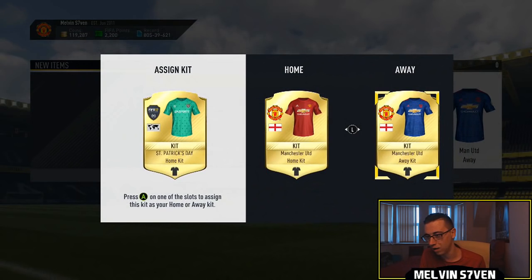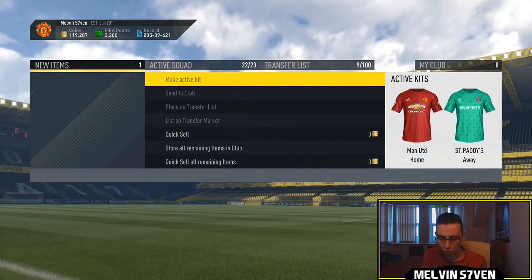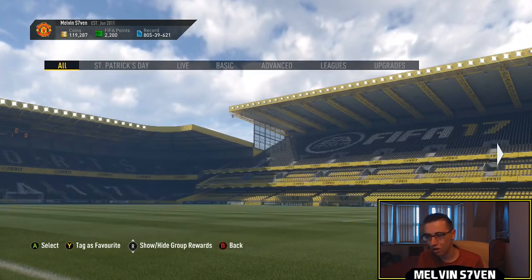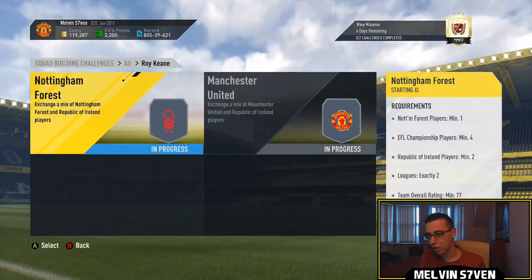That is a really, really nice kit. I'm going to put that on as my away kit. And we'll move on to the Roy Keane Loan. I've got 2,200 FIFA points there - not a lot of course - but I will be opening a couple of packs.